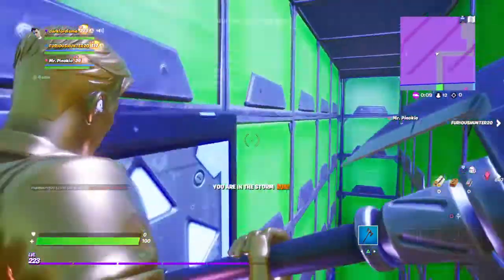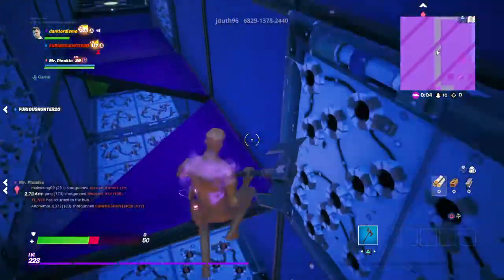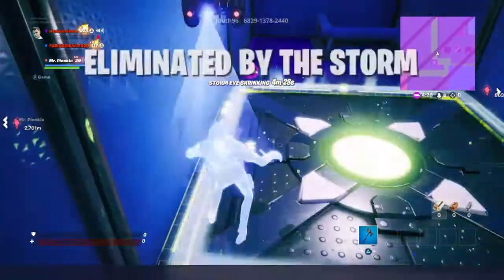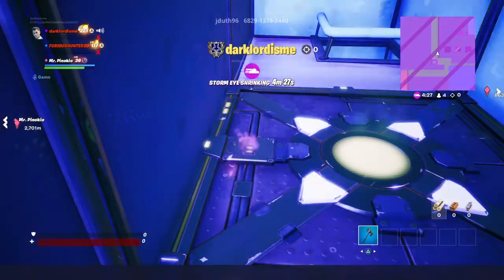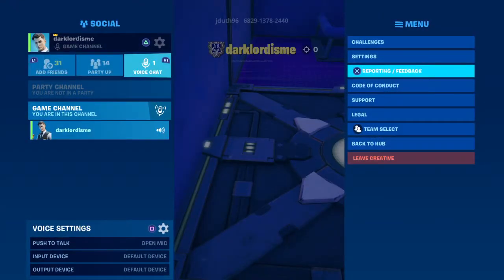I didn't even play that much time — look, I didn't even play that much. No way — I died by the storm. Usually the storm circle doesn't come in creative. Let me just go back to hub. The storm is literally there — why is the storm there?